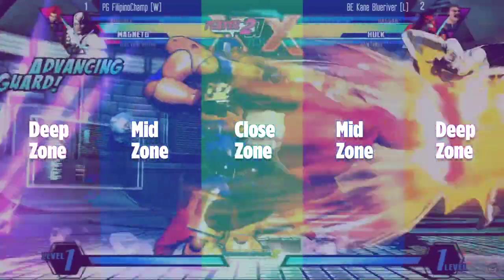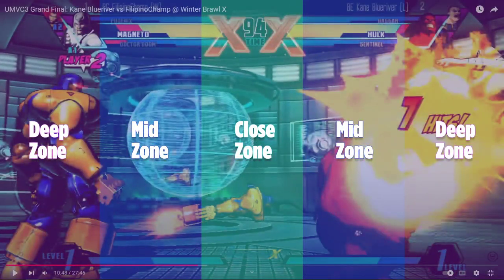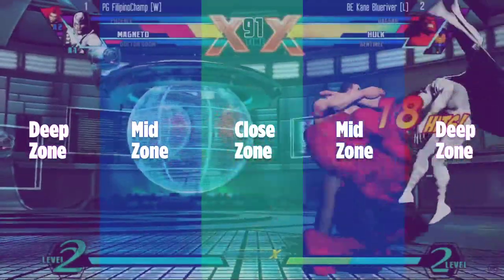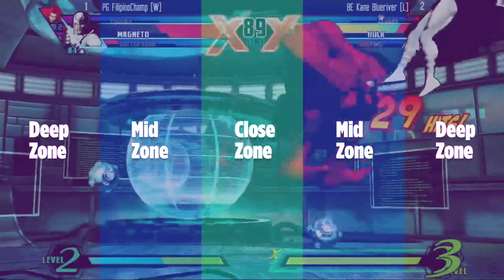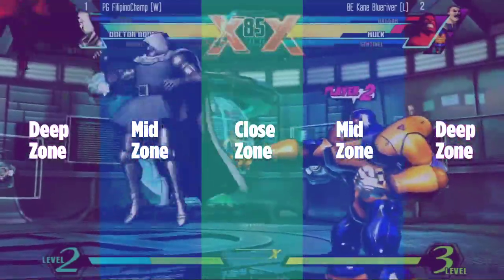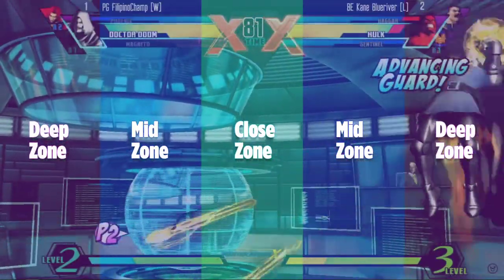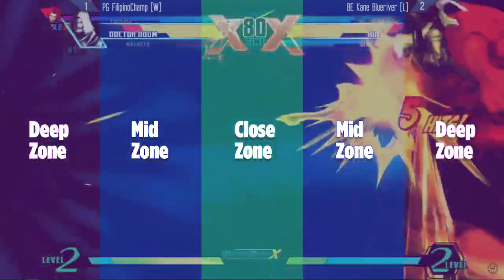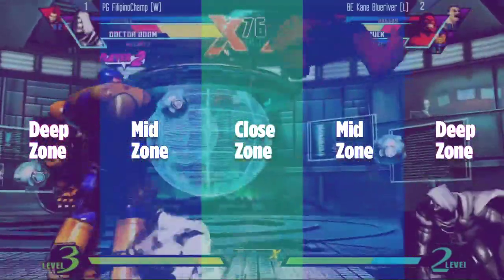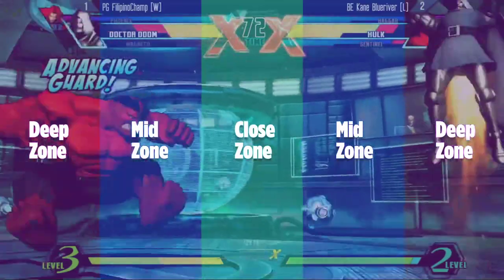Champ is patient off the rip — flies away, but the whole time KBR is dashing under him. Now one zone apart, KBR catches the whiff off Magneto in the air and gets a Gamma Charge. Once we're in the corner, set play should take over. KBR stays one to two zones apart the whole time and doesn't go for any risky deep-zone Gamma Charges — he only does Gamma Charge when backed by drones, making it a lot safer. Even when Doom got a hit in, it didn't matter because the drones were protecting KBR.